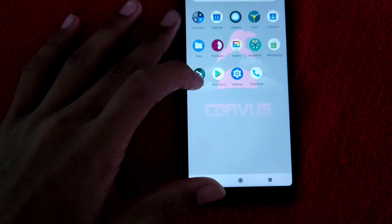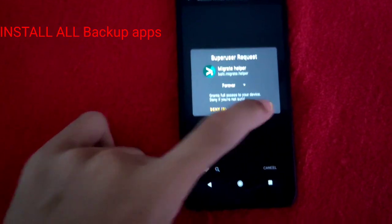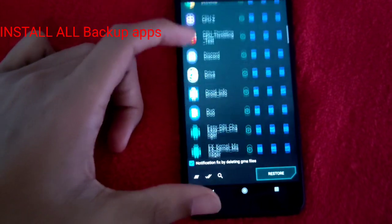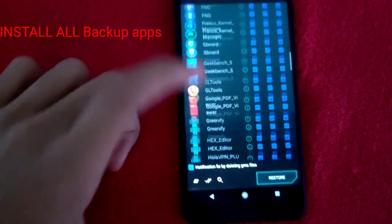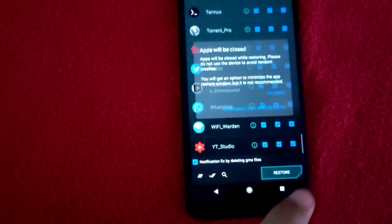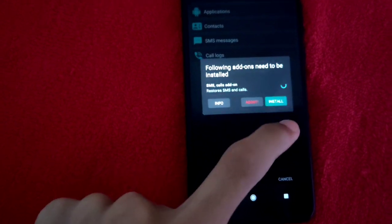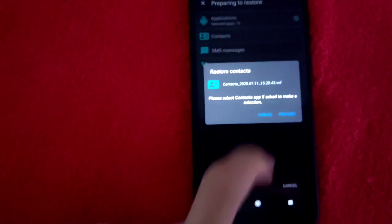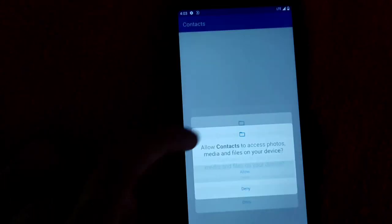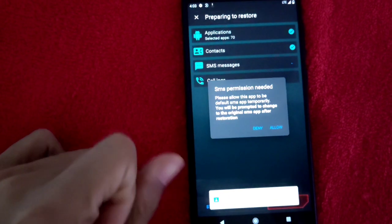Then you get the interface like this. I am going to the backup and install it — I am going to install it on the phone. You can choose which one you want.